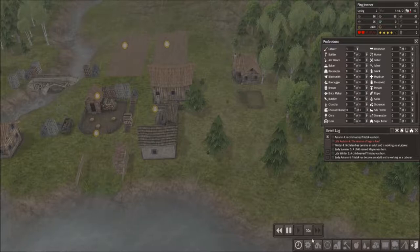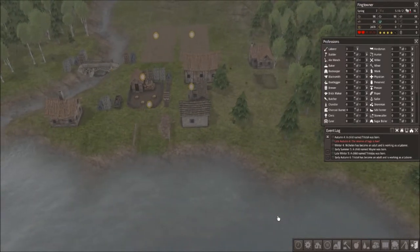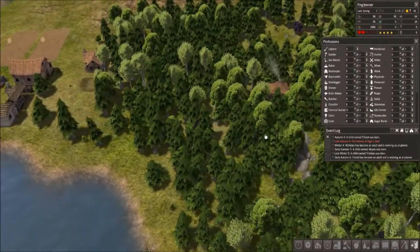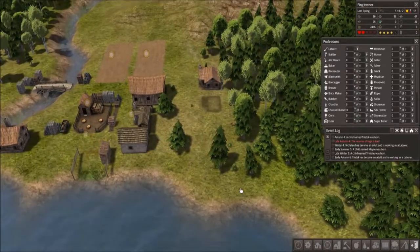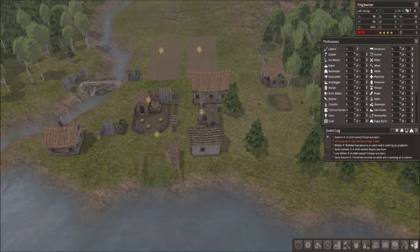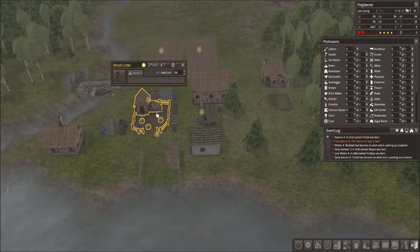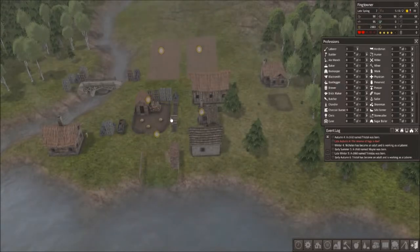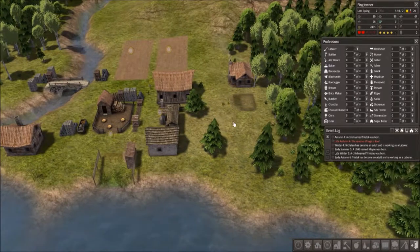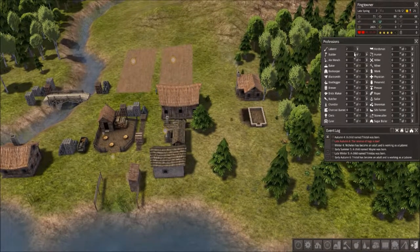I should probably speed the time back up too, because I'd like to start trading for things — probably not food just yet. We're doing okay on food, it's steadily rising. But that also means we're going to need something to trade with. It might be time to have a dedicated woodcutter. Actually, let's not dedicate one right now, but let's at least get back to our capacity of 150. I'm going to need to hold on to some logs to build this trading depot.